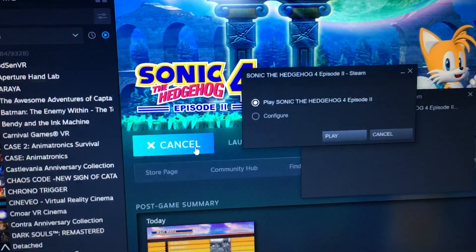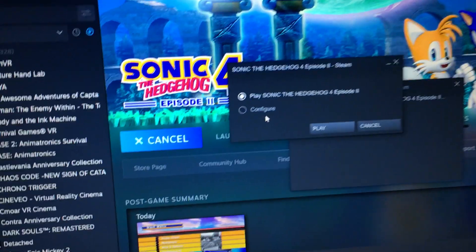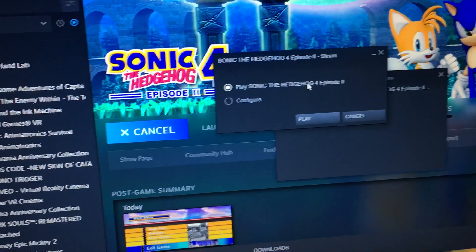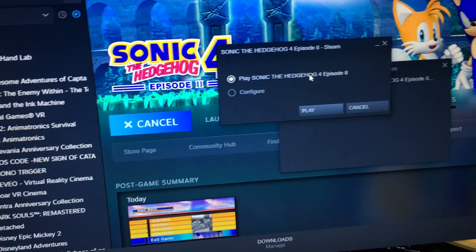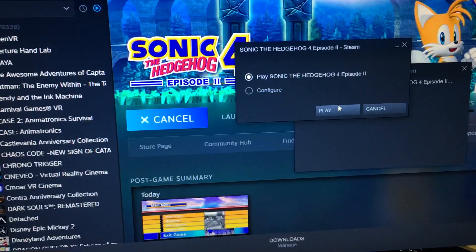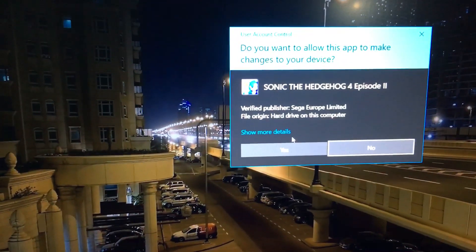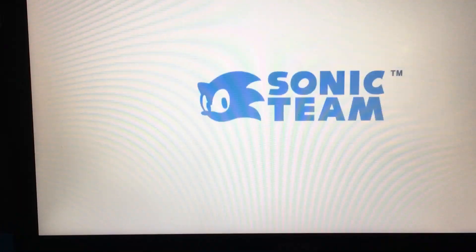You can start the game through the Steam client without any problems. Click Play — you have the option to run the game immediately or go to the launcher. Now, without those files, even if you pick this option it'll still keep popping up the launcher. But with the files in place, it will run the game perfectly fine. Watch — let's get it started. And there you have it, works just fine.